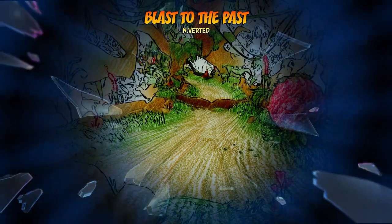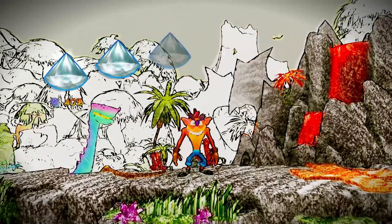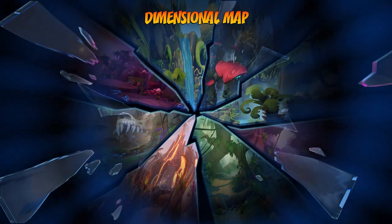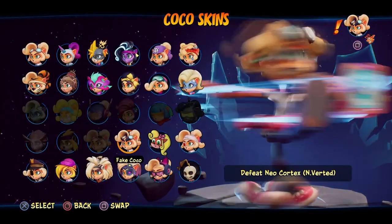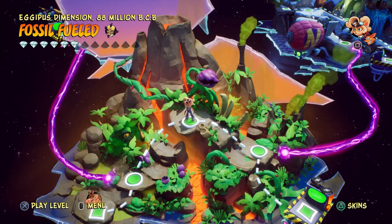So for the first time through we got all the crates, all three Wumpa Fruit gems, and the secret gem as well. All I need to do now is die two more times — that really shouldn't be an issue. Awesome, a great start! There we go, got through it. All the gems for this first level — I think it was called Blast from the Past. Very cool. I'll switch over to Fake Coco for the next one, and then maybe we'll do the other costumes too.